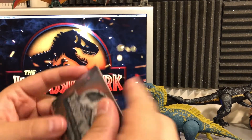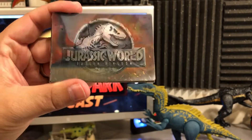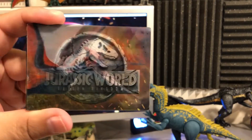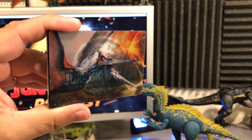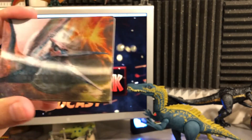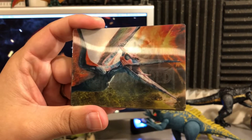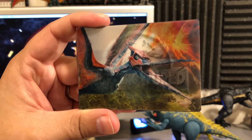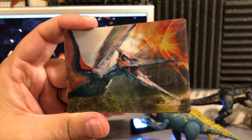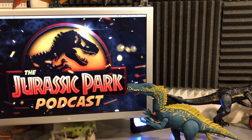Opening the first pack — this is some fancy stuff. That logo looks really good, and surrounded on the card it looks stellar. You get the volcano blowing up in the background as well — that looks fantastic, so realistic. Let's see what else comes with these cards.